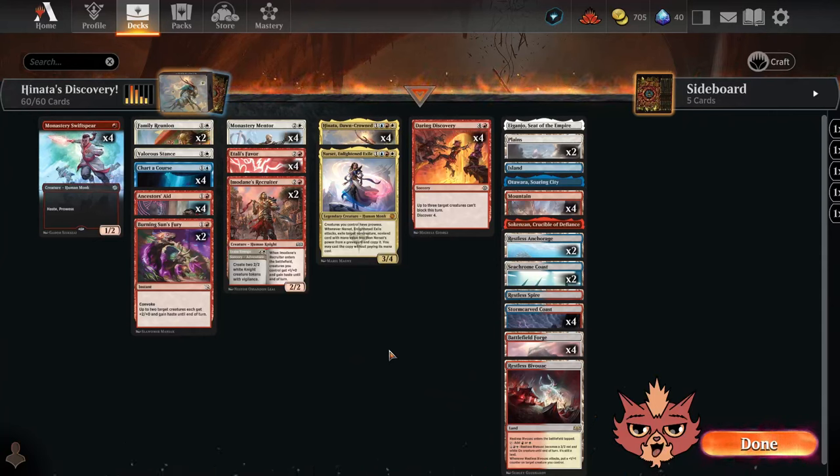Alright guys, we're back for Hinata's Discovery, and this is a Lost Caverns of Ixalan standard brew. We're gonna go over the deck then hop right into some ranked. But first things first, for anyone who may not know, I'm Redcat and I build all kinds of different decks, but I prefer aggro decks and any decks with red in them. We also have that Discord link and Patreon link down in the description if you're interested in joining either of those.